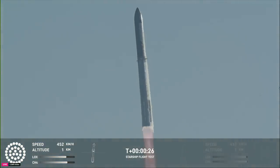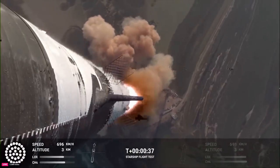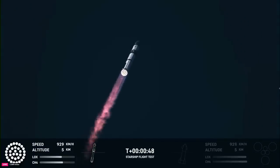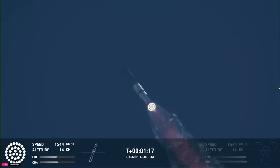Vehicle is pitching downrange. Booster Raptor engines achieve chamber pressure nominal. Booster and ship avionics power and telemetry nominal. We're just a little over a minute into flight, about six miles away, so all the sound is still hitting us here. Hearing good call-outs — power telemetry nominal, flying straight and true. We do see all 33 Raptor engines lit up on telemetry screens.